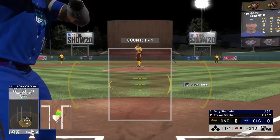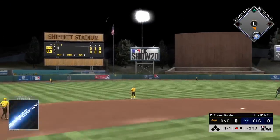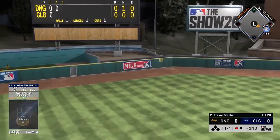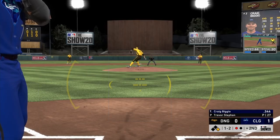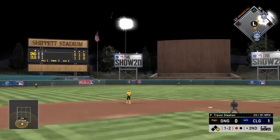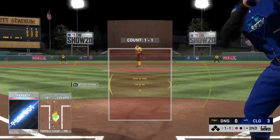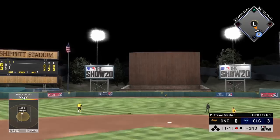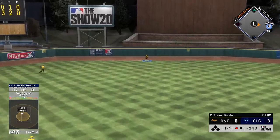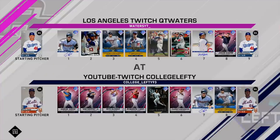We then hit into a double play with Pete Alonzo — that's the third double play I've hit into with that card. Just got to get used to his swing. So far the best right-handed hitter for me has been Stanton, and from the left side it's Cano. I think Griffey will be just as good as Cano since I like his swing a little more, but Cano has had more at bats and has hit several home runs across ten or twelve games, so he's been my best lefty.